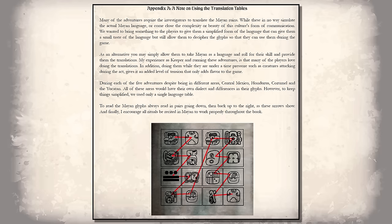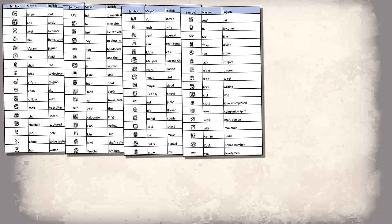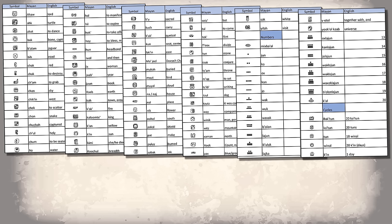One feature that the adventures have is translating Mayan writing. To simulate this, the book gives us a simplified set of language tables so players can try to decipher portions themselves, adding to the immersion of trying to translate some of the artifacts in the various adventures. Of course, Game Masters could simply have all this done just by rolling skill checks instead, but it's a neat option to let the players try to figure out what all these engravings might mean.